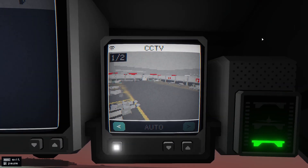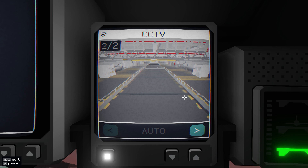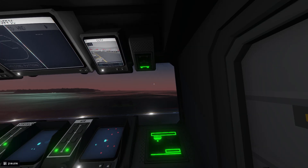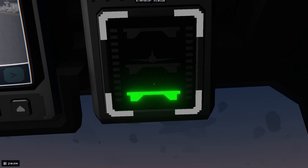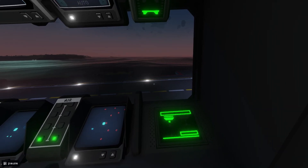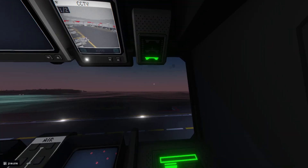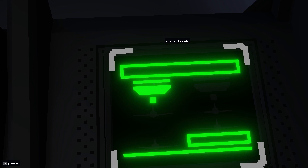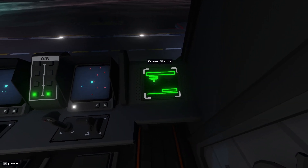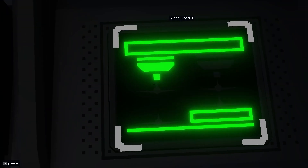Next you get your CCTV screen. This will show the surface hangar and the air hangar — on auto it'll skip between them. This here will show the status of your elevator, so at the minute it's at the bottom because I've got a Razor build taking off. The crane status will show what's happening with your crane — so it might be lifting an aircraft and putting it down on the lift, and it'll give you updates as it's doing that.